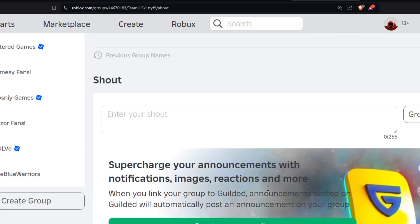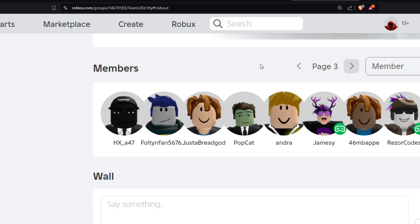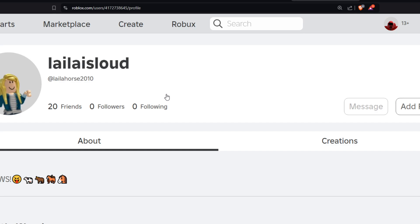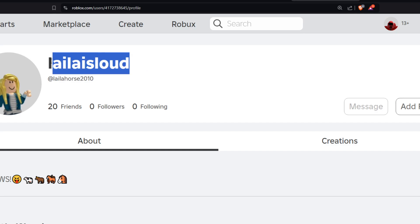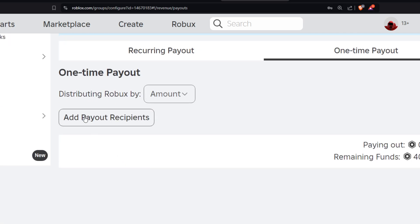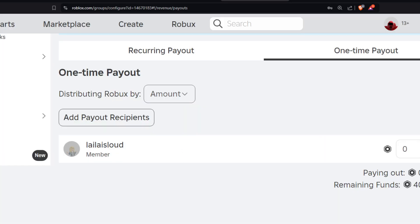Today we're going to be giving away 10 Robux to one person who has done those three simple rules. Let's check out the members, go over to the fourth page, and pick this person right here — this is going to be Layla. Layla is loud. Let's go ahead and copy the name, go over here to the payout, just so you guys can see that I am actually going to pay this out. I'll come here to username.